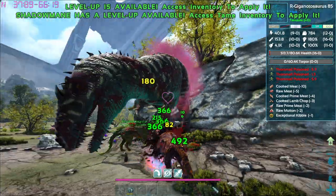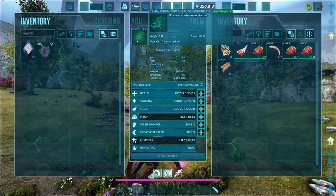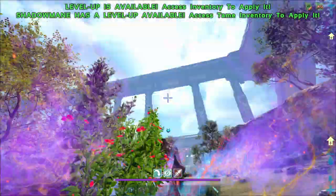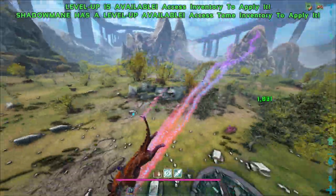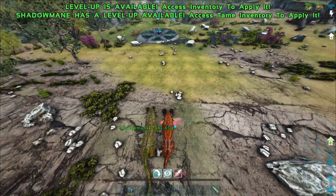That's why I started mutating them right away. Shadow Manes are so strong that they are able to kill wild gigas without taking damage themselves. They are one of the fastest mounts in the game and they have an integrated saddle with very high armor. In general, they are super strong. If you want to see a separate video about the Shadow Manes, let me know in the comments. But if you are new to Genesis 2, try to get a Shadow Mane as fast as possible.